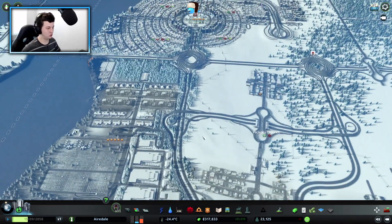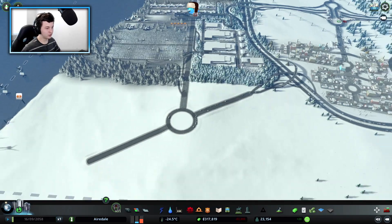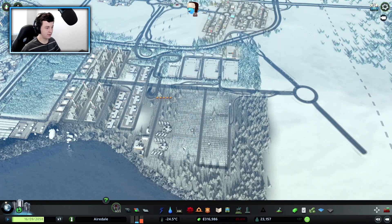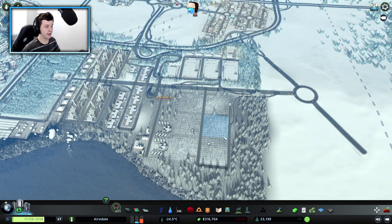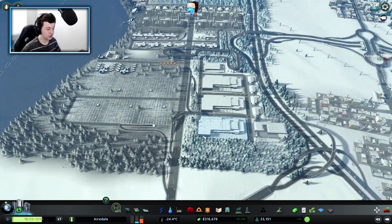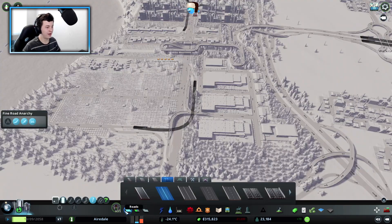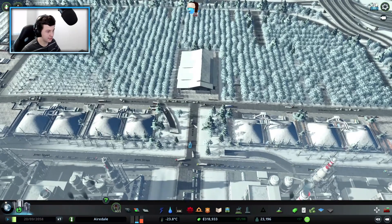I actually added in some more of these large plantation areas because we were running a little bit low on raw materials. It's a bit of a nightmare here, but I think it looks really good compared to our first City Skylines series of timber industry — this one is a little bit more efficient. We've got roads that go under, and if I pick a road and go under, you can see we've got some one-way roads going on in here. I've tried to follow the traffic flow.